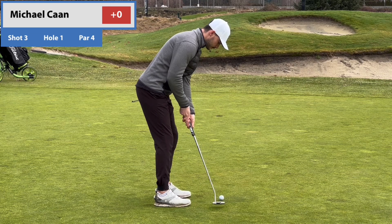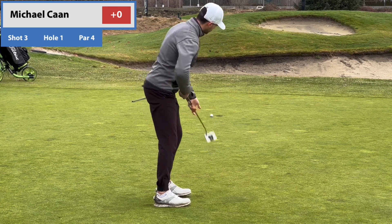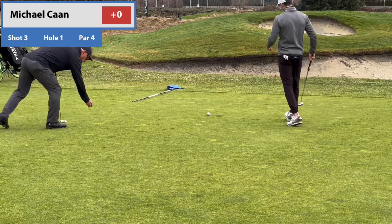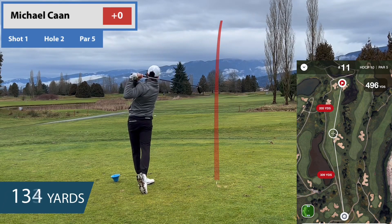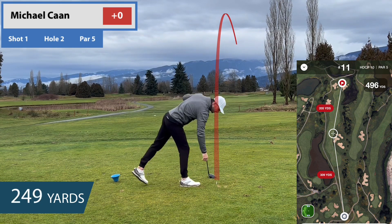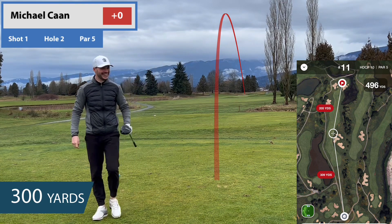We're starting on the 10th hole — the nines are reversed here at Meadow Gardens in the winter because of the frost. If you're watching this in the summer, we normally start on hole 1. I'm starting on 10, which is the drivable par 4 at 300 yards. I'm playing from the blue tees — about 6,700 yards — the black tees weren't out unfortunately. It is a little wet and very cold, so we're effectively playing the black tees since the ball is going nowhere.